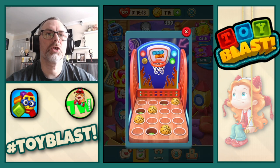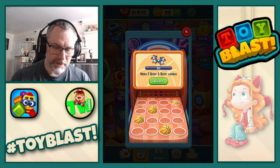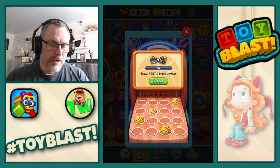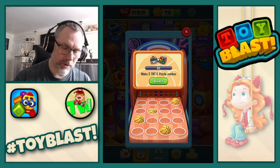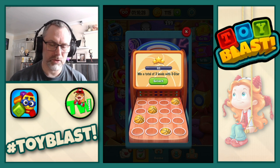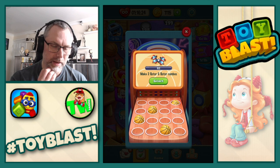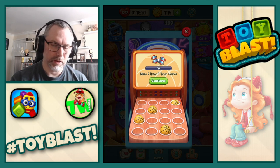We have hoop shot! So we now move on to the yellows. So what we got here: make two rotors and rotor combos, make two TNT puzzle combos, collect a total of 15 remaining moves, win a total of three levels with three stars. I'm actually going to go for make two rotors and rotor combos. Let's do it.